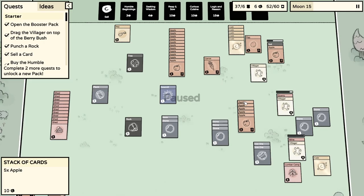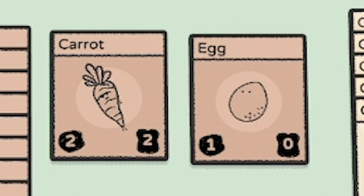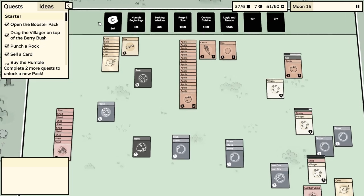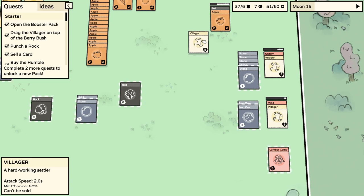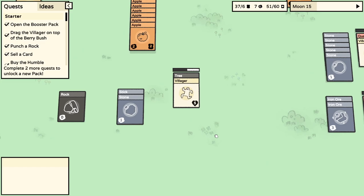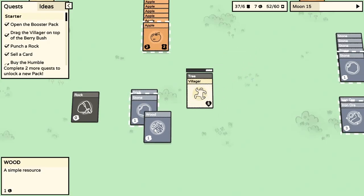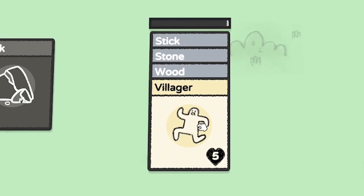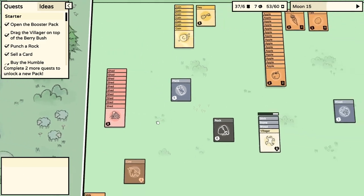Let's get everything in order. We've got a big stack of apples, a carrot and an egg. Our coins are there - as we sell cards you can see they've got little numbers showing how much each one is worth, and we use them to buy packs of cards along the top. We're unpaused now, so we can put our villagers on things. As the bar goes up we get resources - out of a tree a villager will make us some wood, and we can use wood on a stone and a stick to make another shed, which we stack on our multi-story shed to store even more cards.